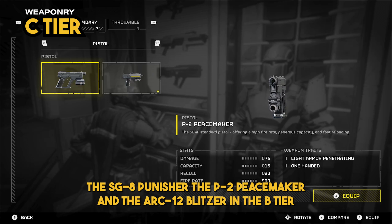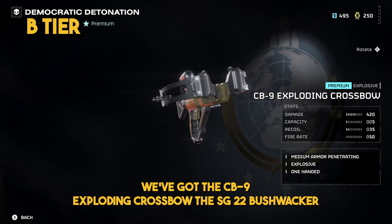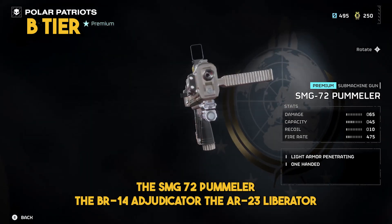Also in C tier: the SG-8 Punisher, the P-2 Peacemaker, and the ARC-12 Blitzer. In the B tier, we've got the CB-9 Exploding Crossbow, the SG-22 Bushwhacker, and the SMG-72 Pummeler.